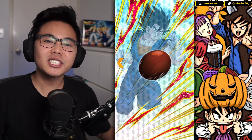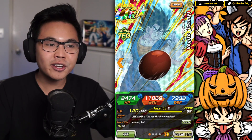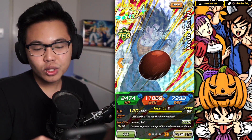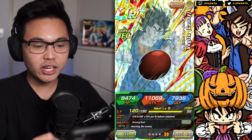So today we're going to be showcasing the much-loved candy in Dragon Ball Z, Candy Vegito. He has gotten an awakening in the 2019 Halloween special, and his awakening has made him such an amazing card. So let's get into the details of the card, and I'm going to be showcasing him in a variety of ways in today's video.